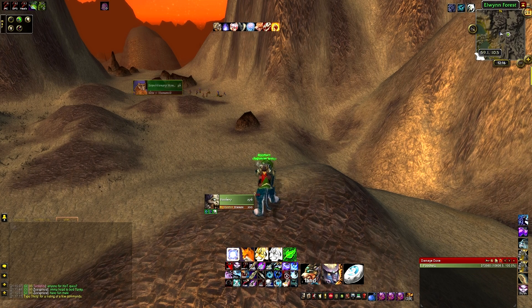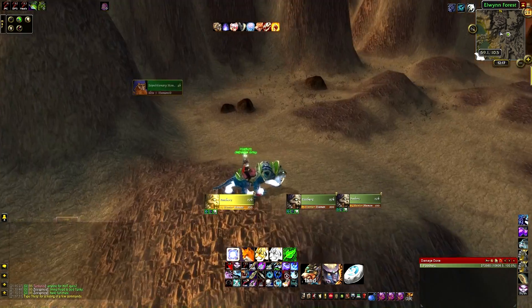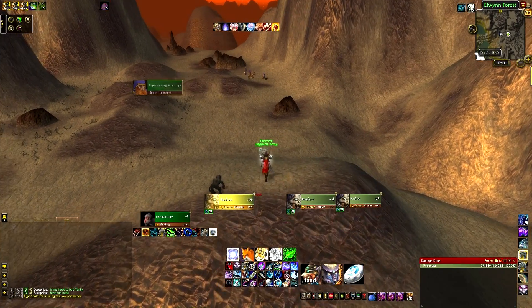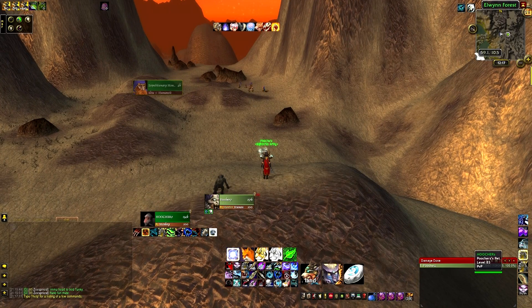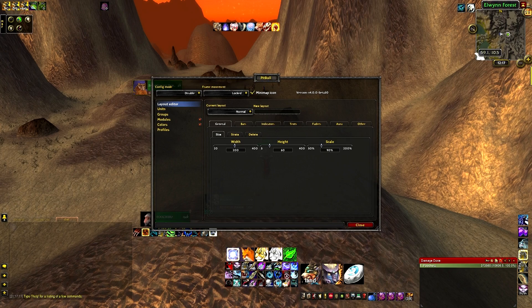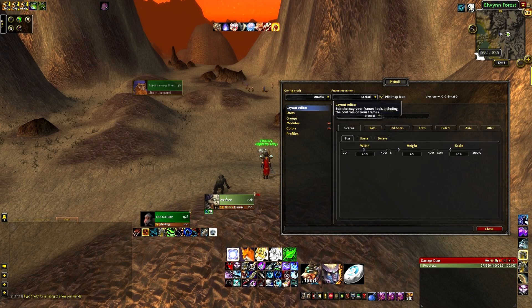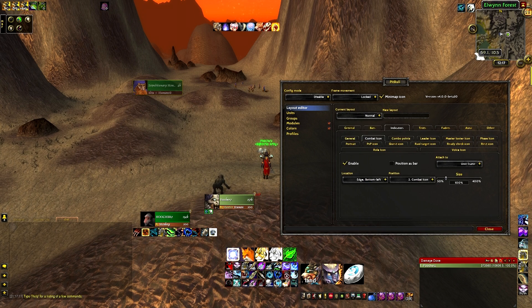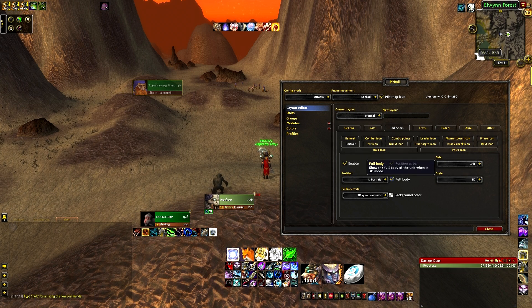Now I'll go on to my unit frames. This is called Pitbull 4.0 — a unit frames add-on I found recently. I've always wanted to try it, and I found a decent tutorial on YouTube, so check that out if you want to learn it because it took me forever. I set it up a long time ago and it broke after a while, but after watching that tutorial it makes it a whole lot simpler. You can go through here and adjust things like portrait — full body if you want, but I don't really want that because it looks stupid.